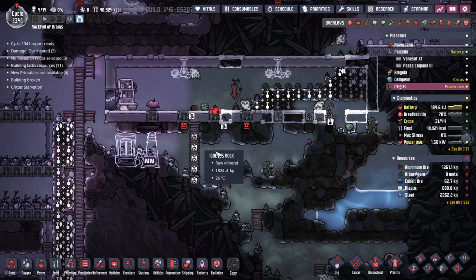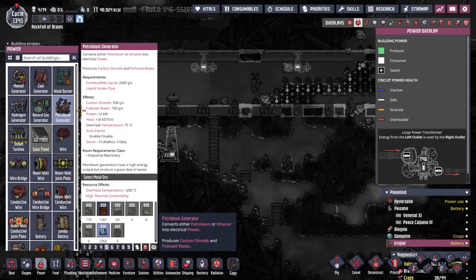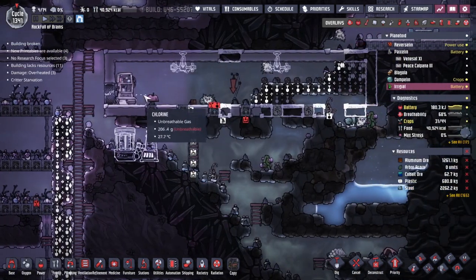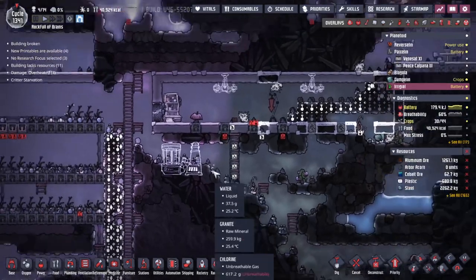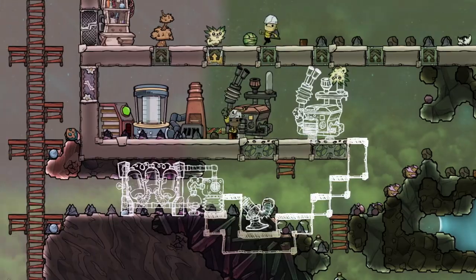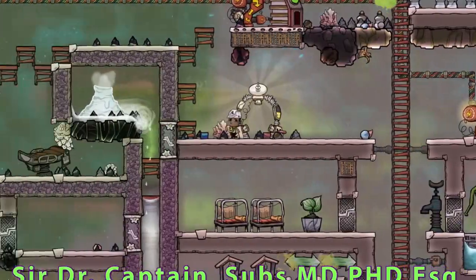We could throw down a petroleum generator next to that and that's a nice closed loop system. The petroleum generator produces polluted water which we can feed back into the arbor trees. Is it enough to cover how much we need? Honestly, I don't know.